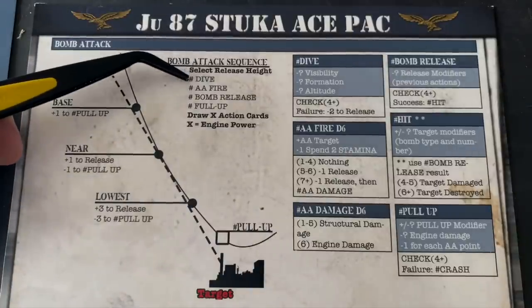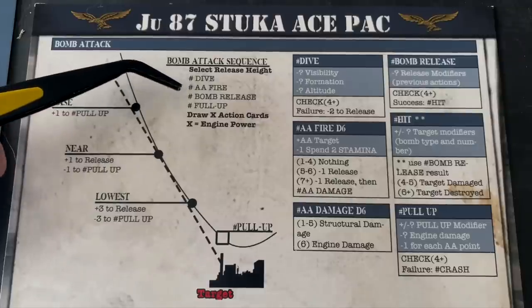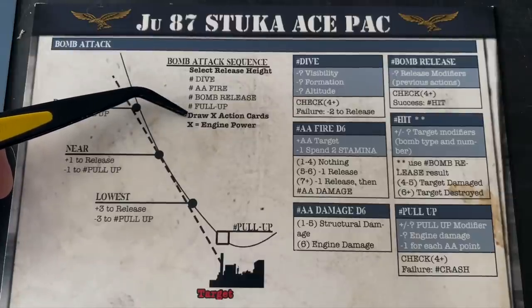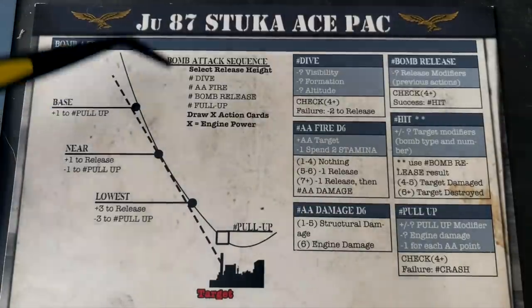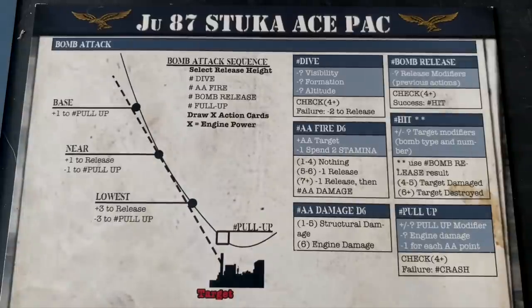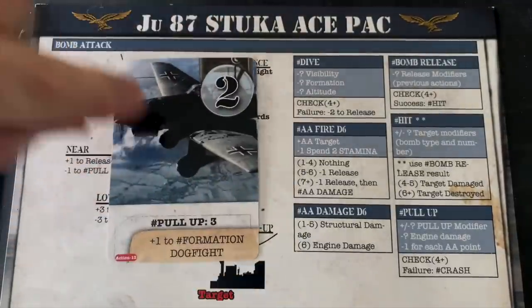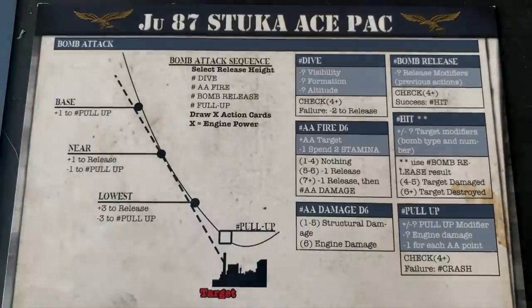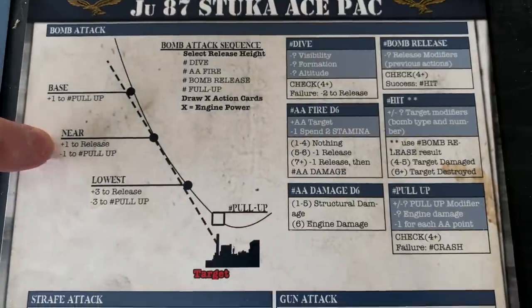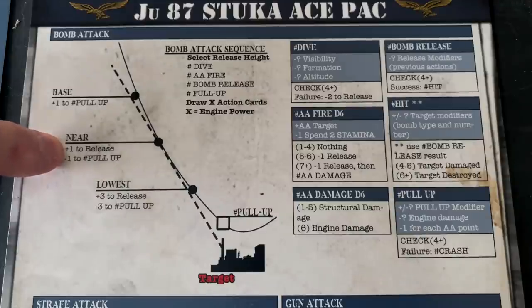Once we select our release height, we execute the dive, survive any anti-aircraft fire, release the bombs well, and then successfully pull up. If we do that, we replenish action cards equal to our engine power, which is currently two. We're going to be a little bold here — we drew the pull-up three card, giving us a plus-three modifier on the pull-up. So we'll save that card for the pull-up phase and release at near, which gives us plus-one to our release but minus-one to our pull-up. Herr Schultz is going to be a little bold on his first mission, holding that dive longer than advised for a rookie pilot.